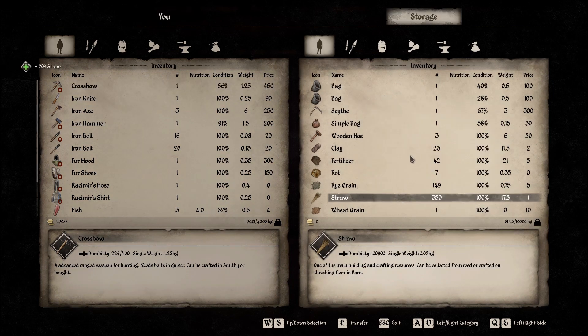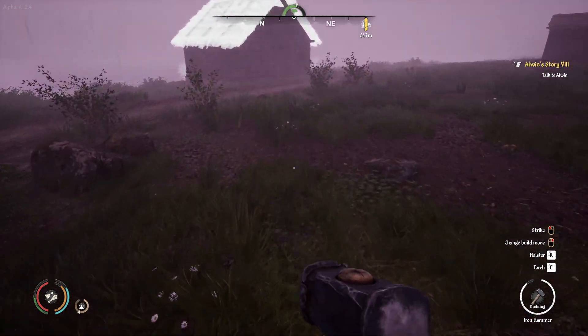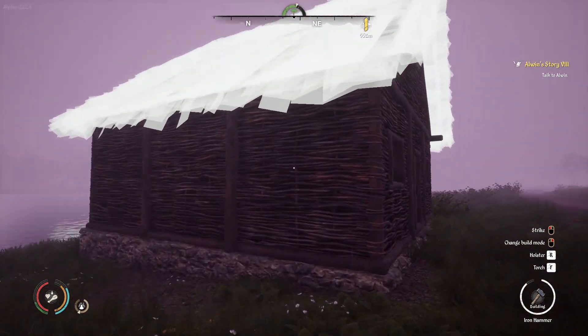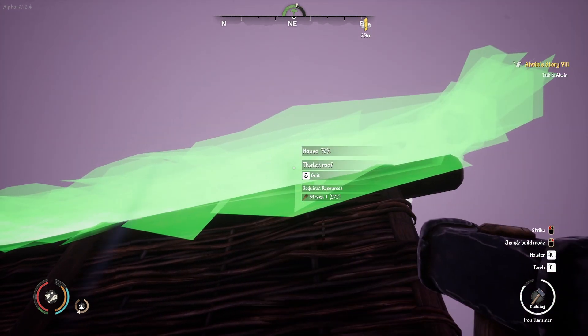So let's take about 200 straw, and I will have a house in no time. Let's get the hammer and do it. This looks a little bit bigger, but I hope I can upgrade it with stone — like a stone house.